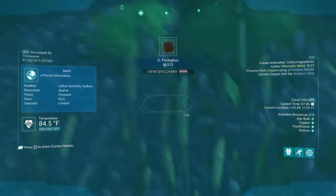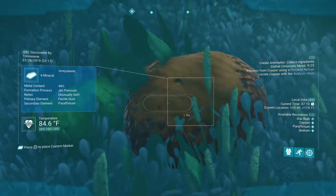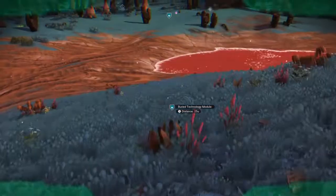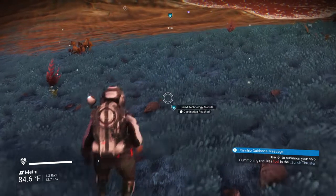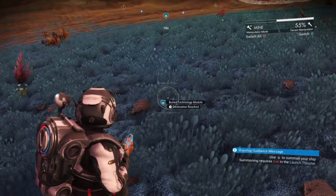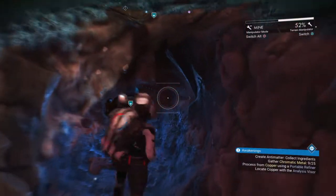In the meantime, I'm going to keep scanning some stuff, and we're going to work our way over to this buried technology module here. Once you get a little close to it, they tend to pop up. Get to the terrain manipulator and blow a hole in the ground. There it is.